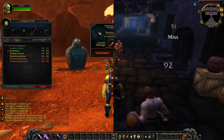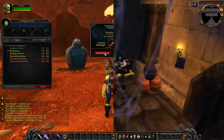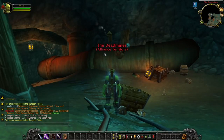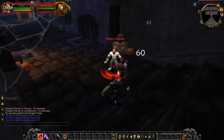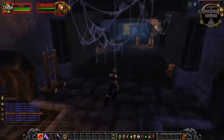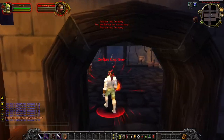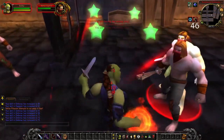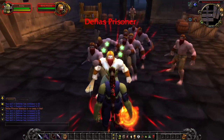Next up we have Solo LFG — that's Looking for Group — and Auto Balance. I'm showing you two modules at once here because they complement each other really well. Solo LFG lets you queue for dungeons and raids as a group of one, which is great for doing things solo. Once you've used Solo LFG to get into a dungeon, Auto Balance will then literally buff you based on your level, the size of your party, and the dungeon you've gone into. This means you'll be able to solo that content and farm the hell out of it.